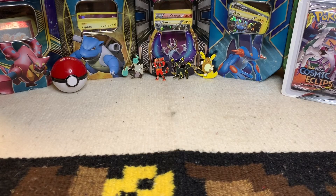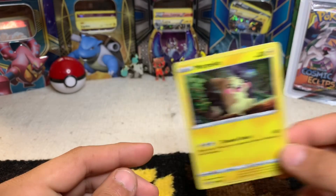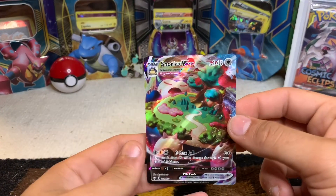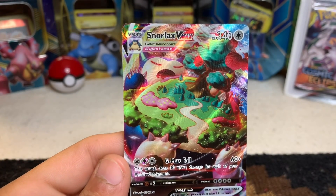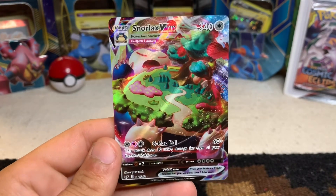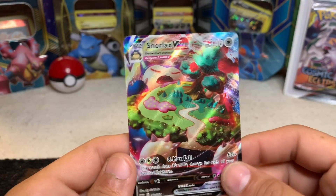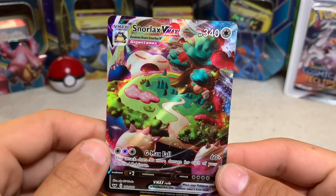Welcome to the channel! In that initial video I tried to open a Morpeco triple blister pack that came with a promo card. I opened it up — may eventually upload it as unreleased content — but I was able to pull a Snorlax VMAX out of it. I'm not too familiar with Sword and Shield or the whole V-MAX and Gigantamax mechanic, but as we go along I'll definitely educate myself. Stunning card — look at the texture on it, it's crazy, I love it!